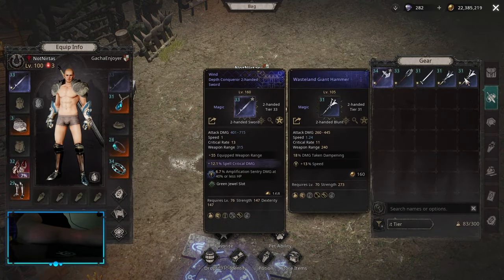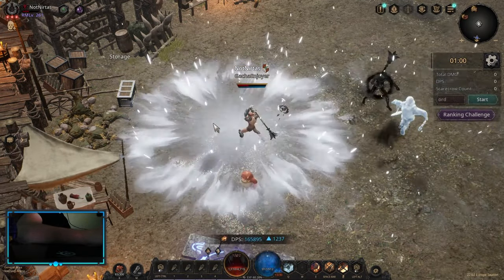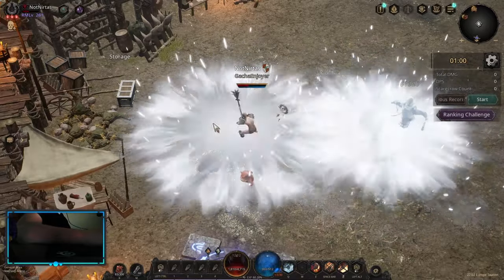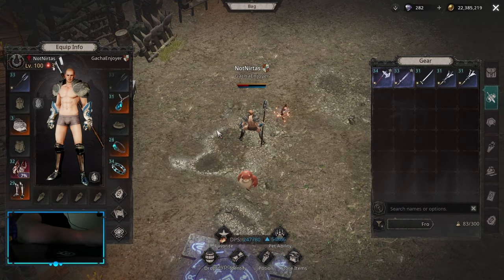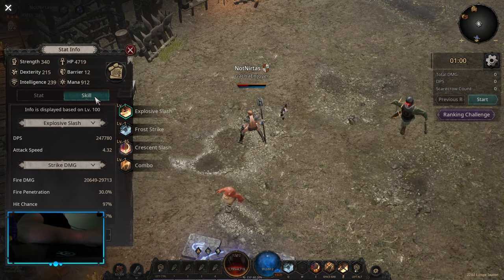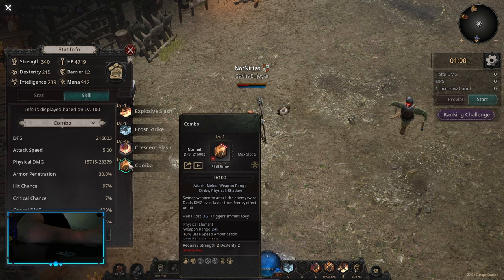I can show on Two-Hander Blunt with Frost Strike. No hits registered — absolutely no hits registered. And I'm not even that high on attack speed. The more attack speed you have, the worse it gets.